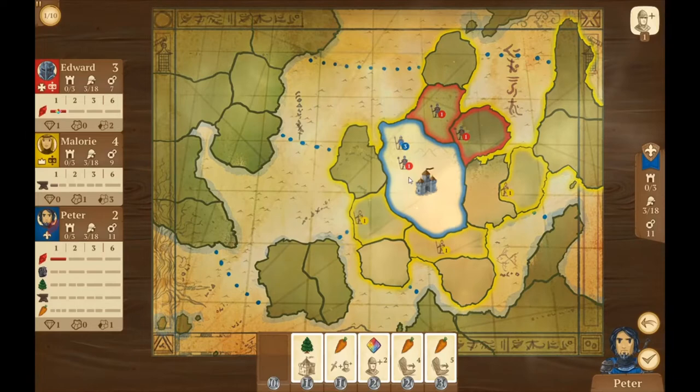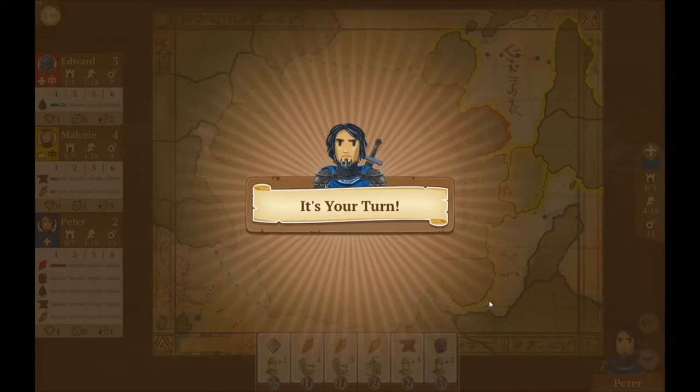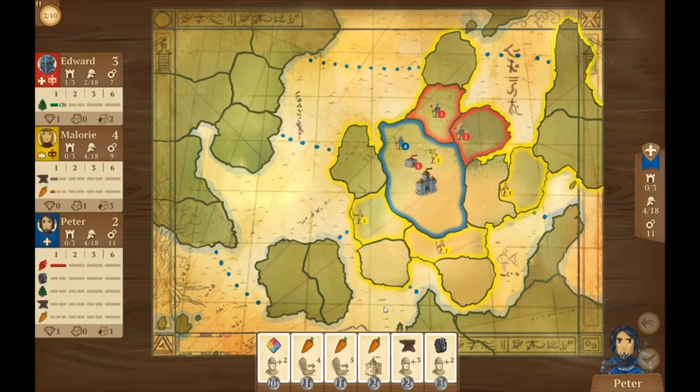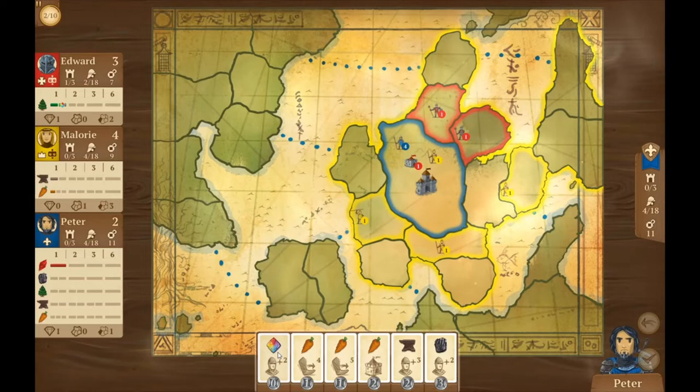I'm going to start by recruiting troops — it looks like just one troop. There's a back arrow which is nice, letting me go back. There's a track that only has four on it, so it looks like it might be easier to fill that track up. We'll recruit one troop — that'll be our turn. Done, very simple, very quick, very easy. Edward has decided to build a city in the middle, and Mallory killed one of Edward's troops.